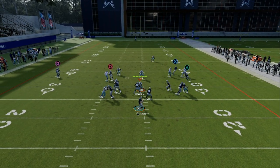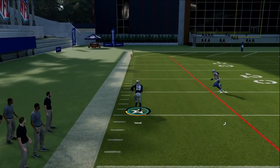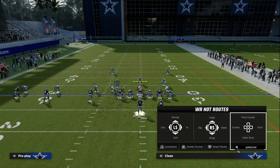This play right here is so good against man coverage. You can throw this C route consistently against pretty much every kind of man coverage in the game. The C route is the foundation of everything that we're going to do from a man coverage beating perspective.